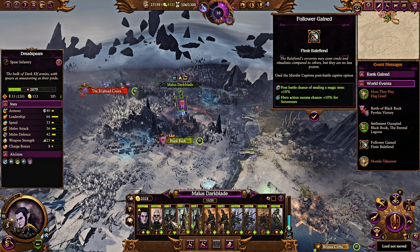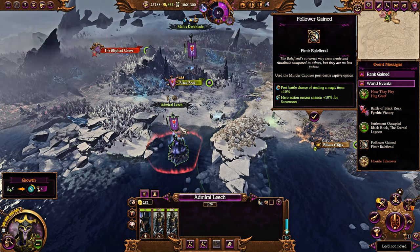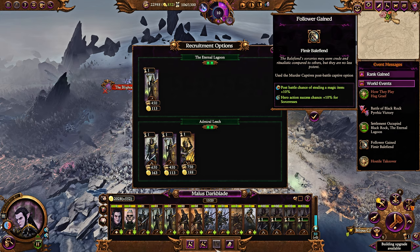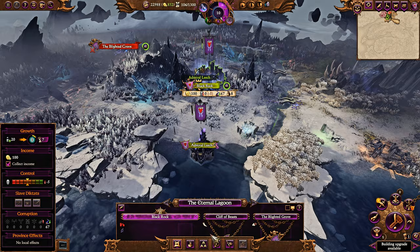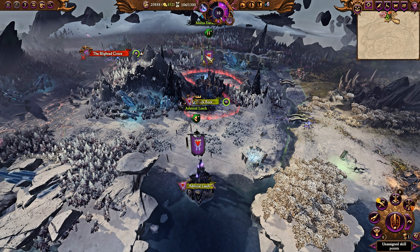That's going to be a substantial amount of money to get started on your campaign. You start with an army of Bleakswords, Dreadspears, Dark Shards, Cold One Knights, and Scourge Runner Chariots. You also start, crucially, with a Black Ark, which has two Black Ark Corsair units in it at the start of the campaign, so you can start recruiting Black Ark Corsairs from Turn 1. Black Ark Corsairs are basically a Tier 3 unit that you can recruit at Tier 1 if you have a Black Ark — from a regular settlement you can only recruit them at Tier 3.